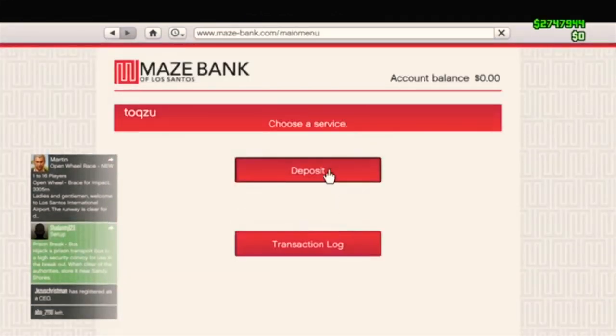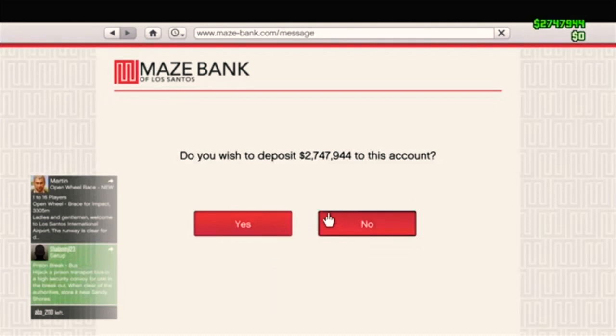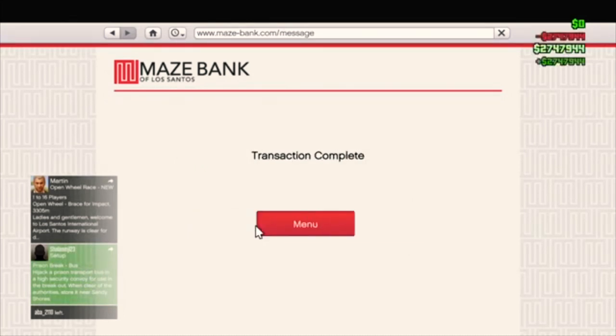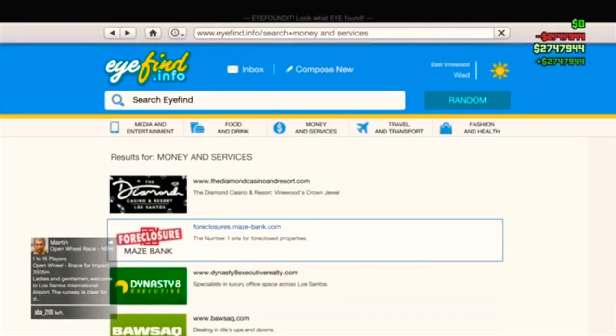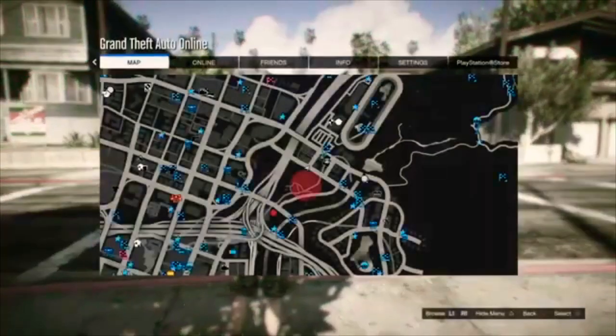Then you just want to deposit at least — I would say all your money — as it's not going to go anywhere and you're only probably going to use about a maximum of 600,000 if you're going to fill up all your slots. So I've put all my money in my bank and now I'm just going to back out.